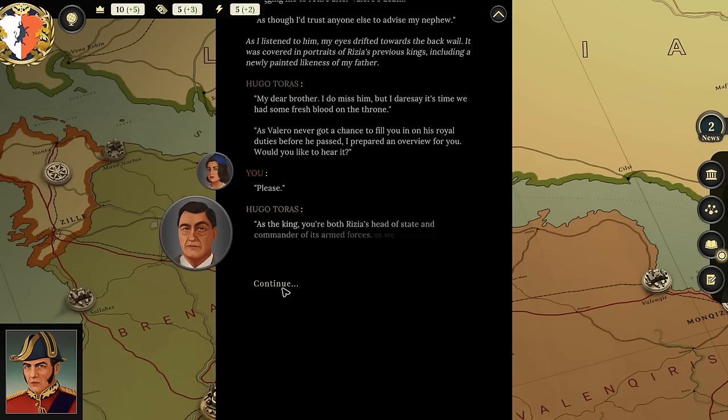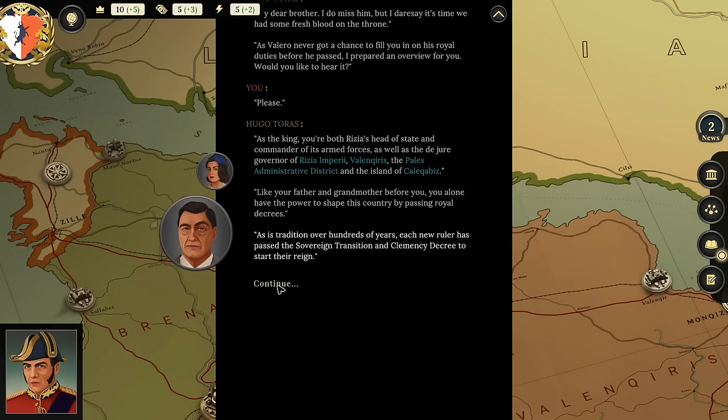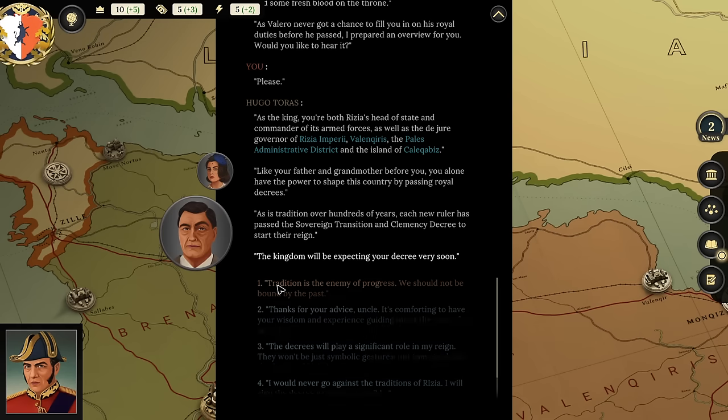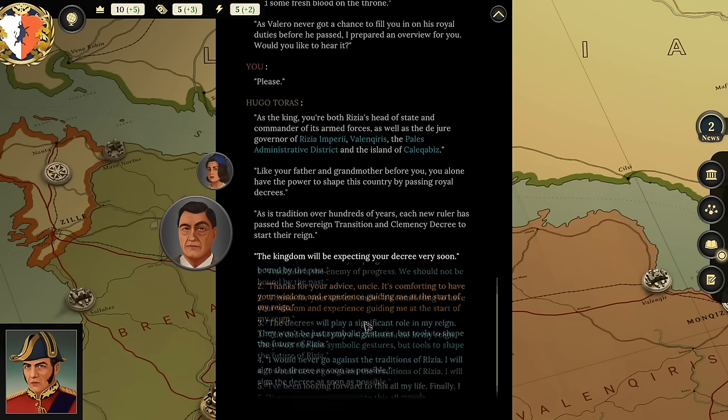I say please. Hugo explains: 'As the king, you're both Rizia's head of state and commander of its armed forces, as well as the de jure governor of Rizia's imperial regions—Valchris, the Pales administrative district, and the island of Caliburs. Like your father and grandfather before you, you alone have the power to shape the country by passing royal decrees. Each new ruler has passed the sovereign transition and clemency decrees to start their reign.' I respond with gratitude for his wisdom, noting the decree will be a real tool to shape the future of Rizia.